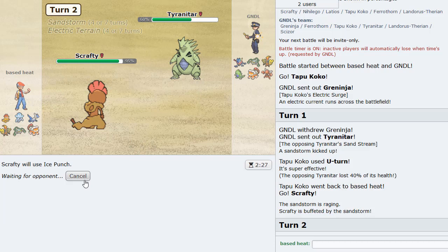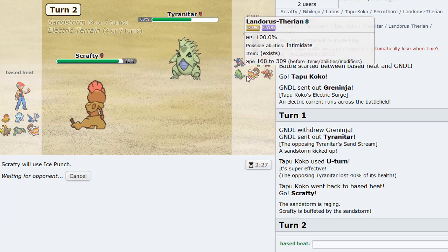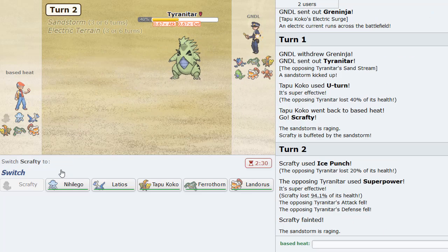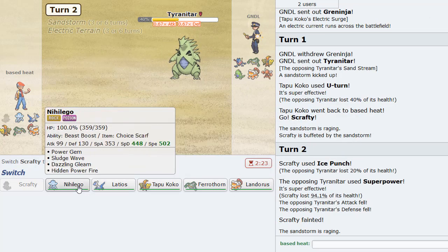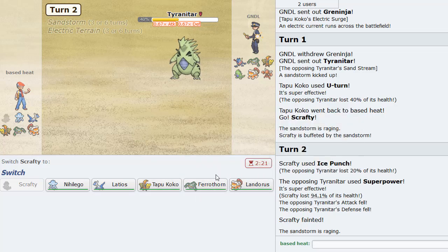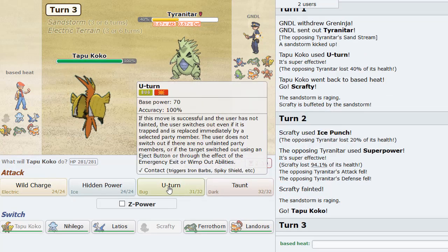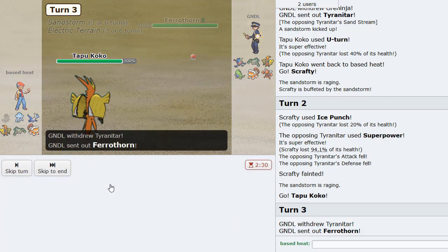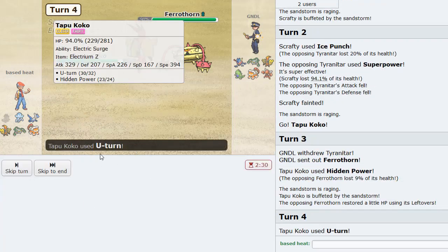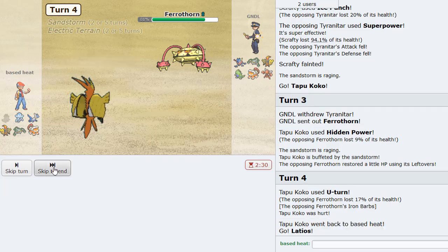Let's click Ice Punch here - I think that's my play, expecting him to go maybe Lando-T. Or just - okay, or just lose my Scrafty because he clicks Superpower. Hello. Why? I thought I made a half-decent play. Oh, you want to see it - that thing is Banded. You want to see a good play though? Never mind.